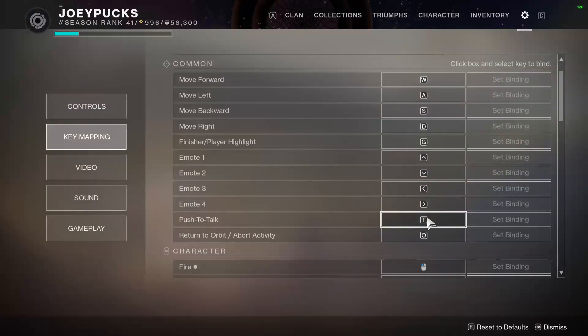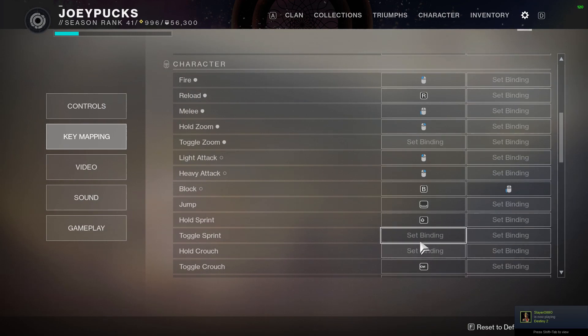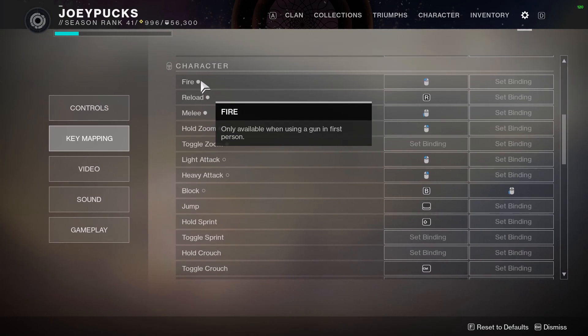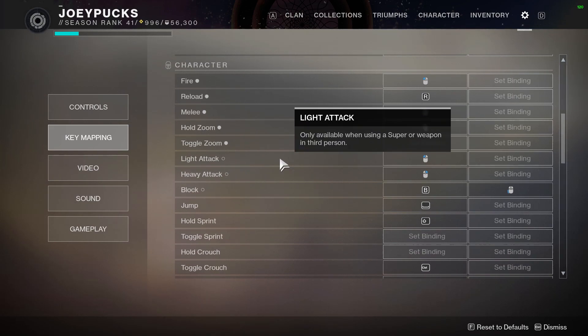Push to talk I really don't use that much. The return to activity is a non-essential function as far as I'm concerned, so that can live beyond the eastern front. In terms of aiming and shooting buttons here under character, one thing you want to pay attention to when you're in your settings are these indicators here. The ones with the filled-in circle are only available when using a gun in first person. Those without the graded circle are only available when using a super or a weapon in third person, like a sword. Bear that in mind — you can have some overlap here.